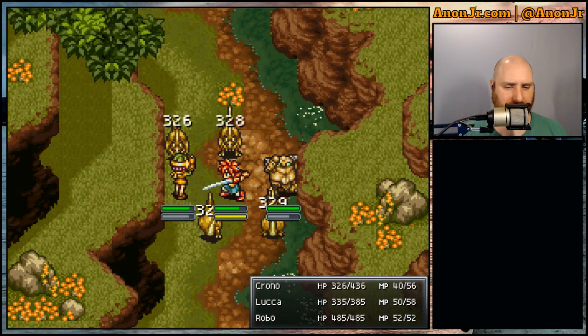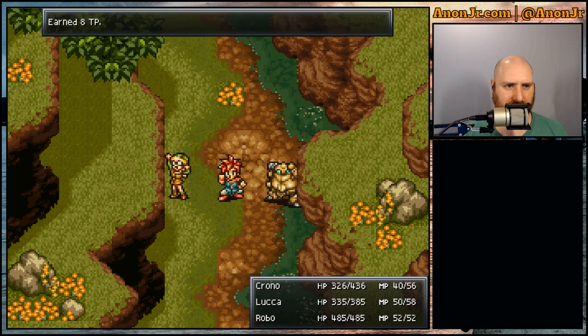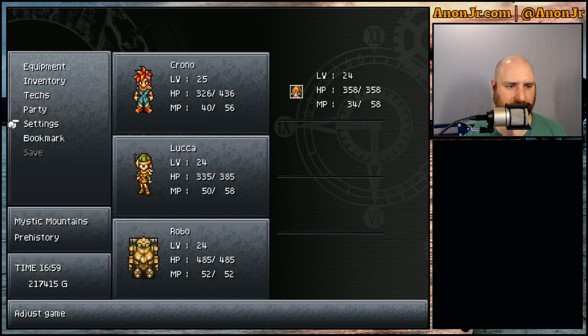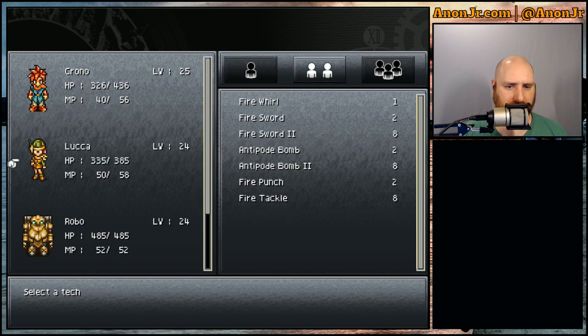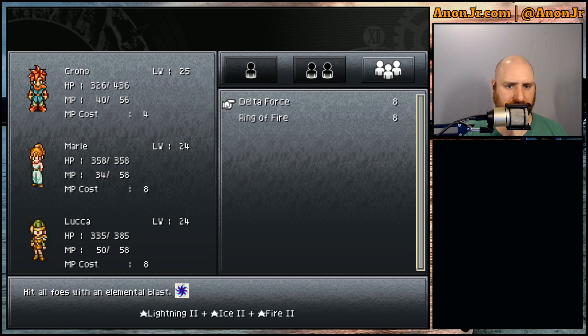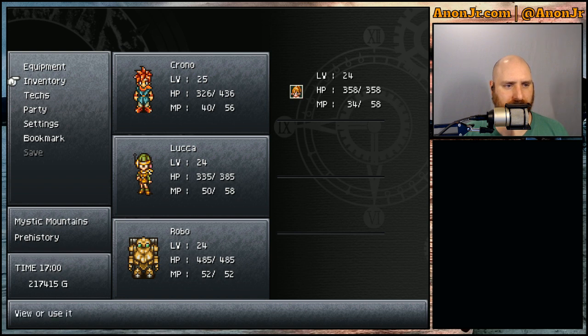Luca is slow — what I need to do when I get to the End of Time is get Marle and Luca in the party together and hit them with the speed tabs I've been saving. Chrono learned Frenzy! Fire Tackle dual tech learned, Ring of Fire triple tech learned — oh, I forgot about that one! Frenzy strikes the enemy four times in succession, so we go from Cyclone to Cleave to Frenzy — nice! We got Fire Tackle, Fire Punch, and the next Fire Sword. Ring of Fire — I feel like I should be singing some Johnny Cash. No, I won't do that to you.